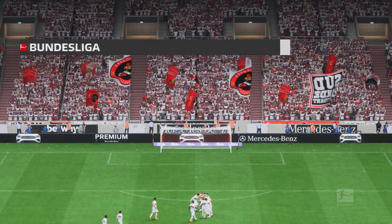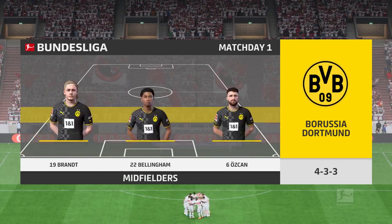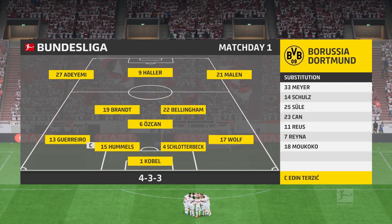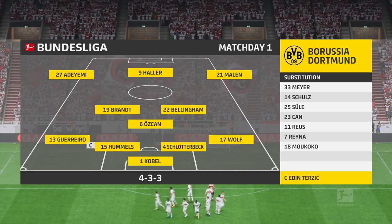Here's the starting eleven for Borussia Dortmund — it's a 4-3-3 with two out-and-out wingers, but they do vary their movement. They give width but also make diagonal runs infield when the ball's on the opposite flank. Their performances will be key today.